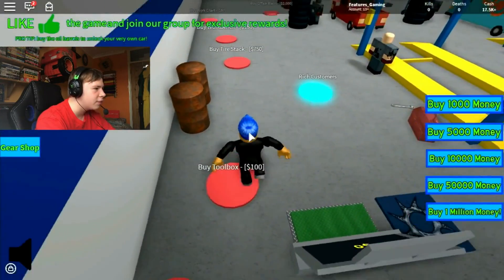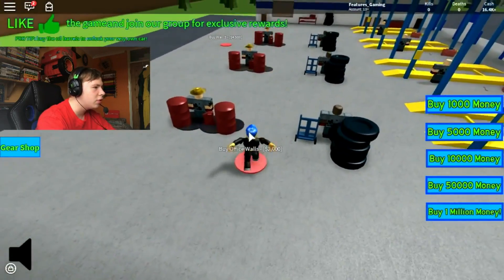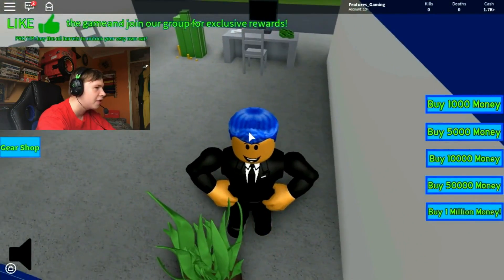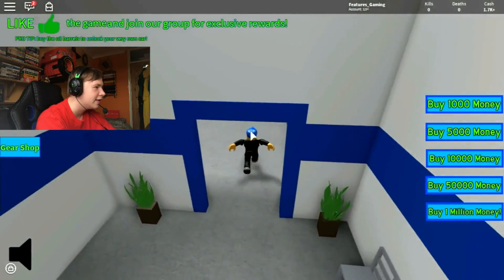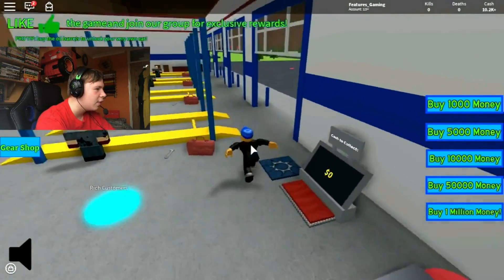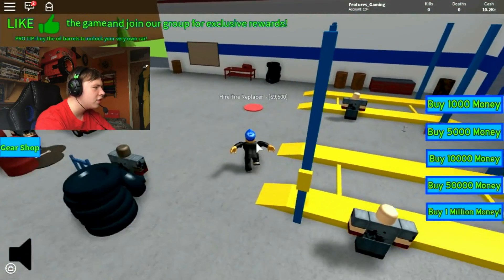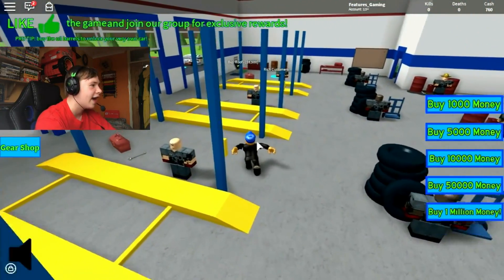Roof is $5,000 — we're not going to get that yet, so we're just going to complete doing this. Office wall $2,000. And then let's just get everything in here because I think we have enough. Whoa — I just bought something that cost $10,000, I did not mean to do that. But anyway, let's just get this. There we go — $8,000. And then go over here because we can get the tyre replacer. And then what I might do is just grind it out and get all the cash that I can.